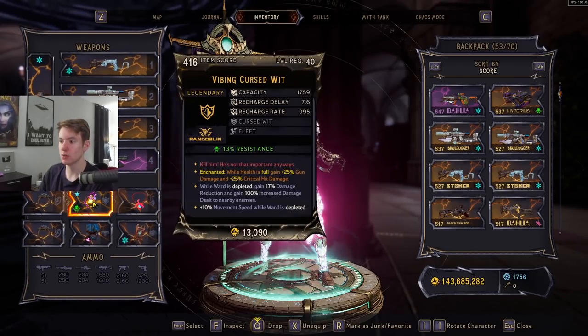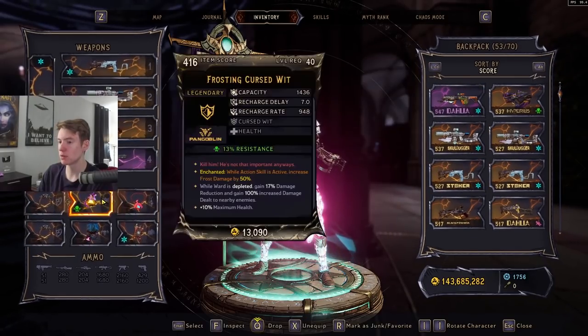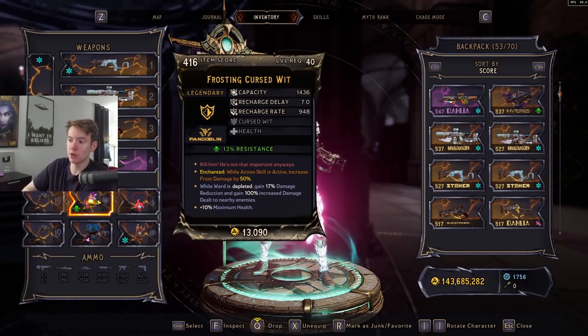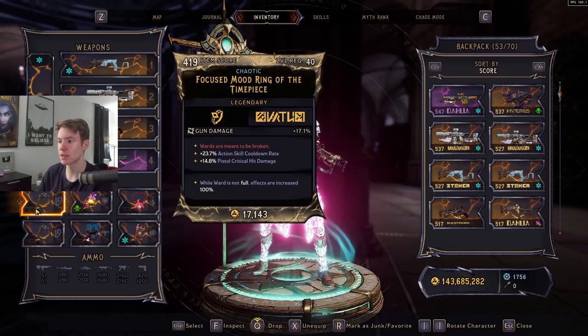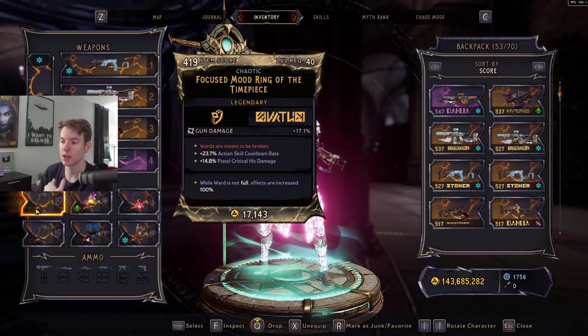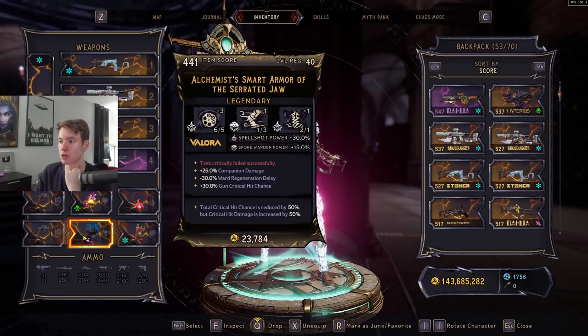When it comes to our ward, we're of course using the Cursed Wit. You always want to use Cursed Wit because this is going to literally double your damage whenever your ward is depleted — 100% extra damage is doubled damage. This is kind of mandatory with pretty much any damaging build. In terms of our rings, Mood Rings are what you want because whenever your ward is not full the effects are increased — this gives 34% gun damage, a ton of action skill cooldown rate, and a ton of pistol crit damage, which really helps get our From the Shadows cooldown really low. I have two of these.